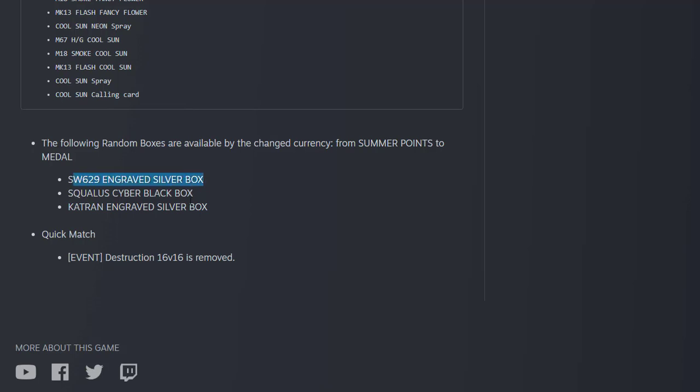Silver box items are now available through medals instead of some points. Also, Destruction 16 versus 16 is now removed from quick match. That's everything in this update — thank you for watching, bye bye.